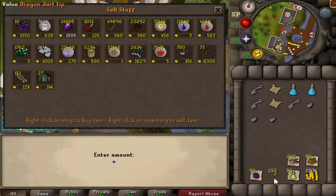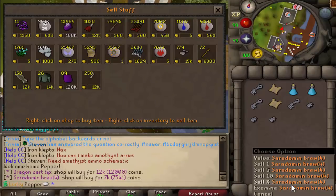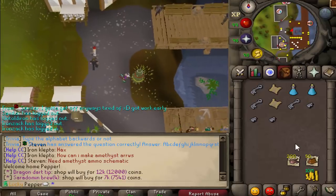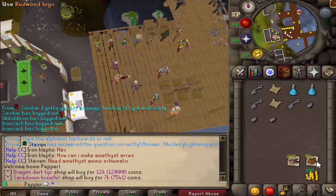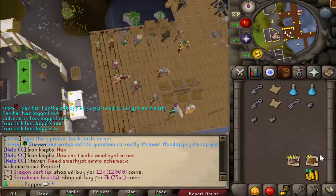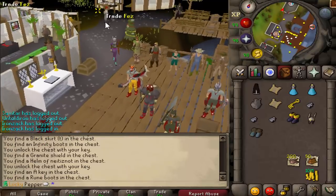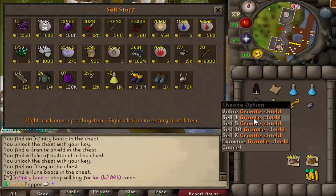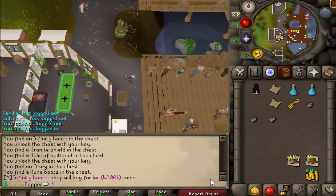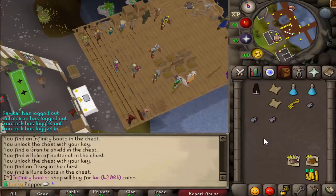Looks like there's not a bunch of extra stuff in here — lucky. These are getting sold, and we'll keep the redwood logs for now. Once the update comes out, the redwood shortbow will sell for 2 mil each, so there's potential there. We got 4 mil from luck-based drops. In total, in an hour of cows we made 15 mil cash, about 10 or 11 mil without the lucky drop. Was it worth it? Probably not, but maybe when the update comes out we'll do this again.